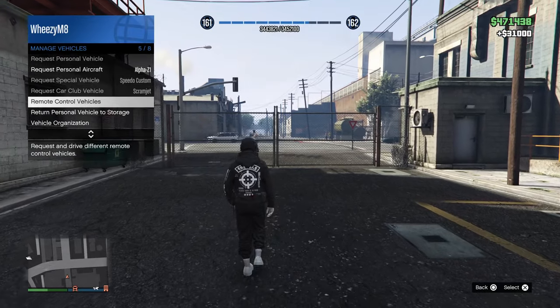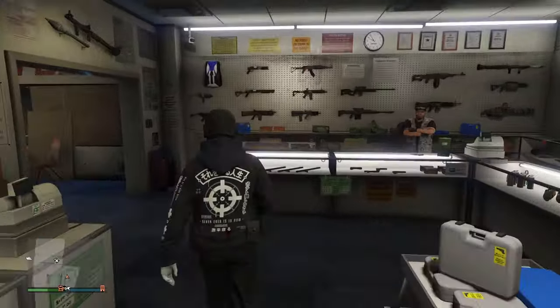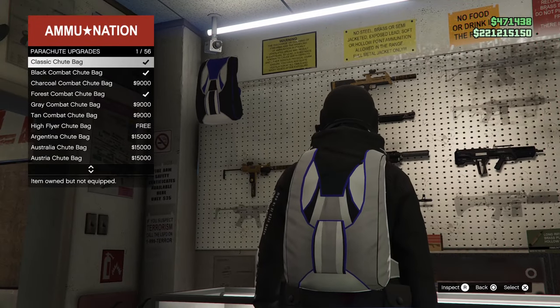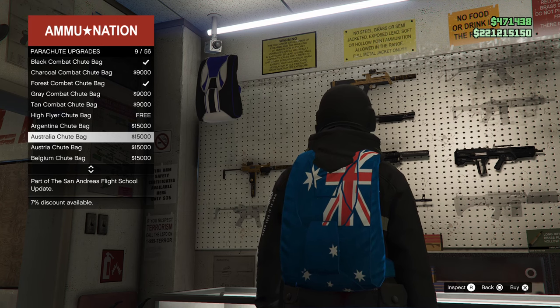We're not done just yet. Now you need to head over to the gun store — any Ammu-Nation — and when you get there you just need to equip any parachute bag on your parachute and make sure it's equipped. This does work with any parachute bag, so it doesn't have to be a specific one for this to work.